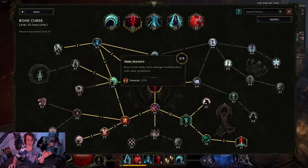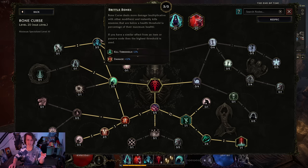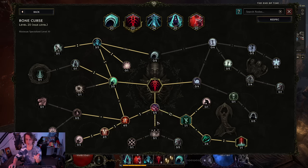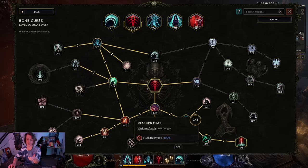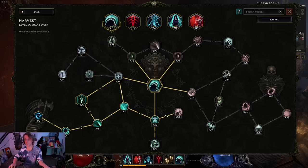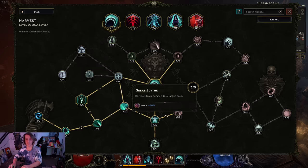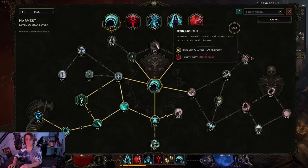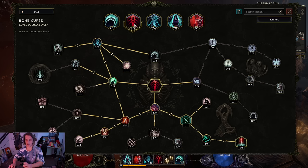The curse itself does basically no damage but it enables a few things: a cull, reduced armor, bone armor, and Mark for Death. For Harvest itself you can spec into a bit of area but it doesn't seem to make much difference - we spec into crit and more damage. There's a huge crit node I still want to try that gives a lot more crit and might completely solve crit for this character. It'll cost some life but I think I'm okay with that given the leech.